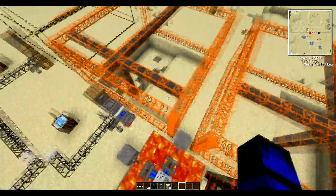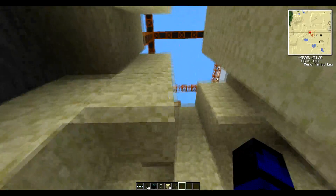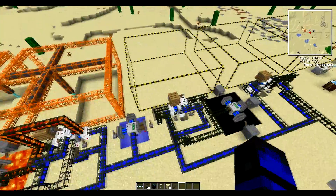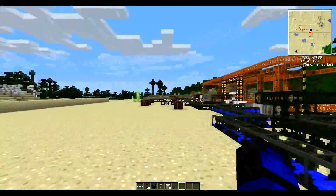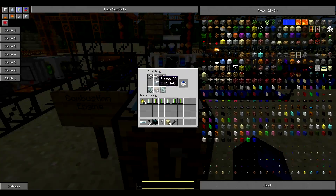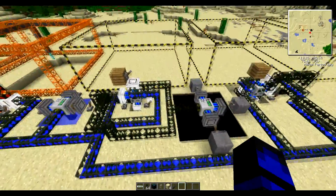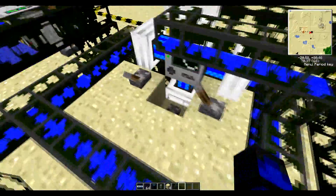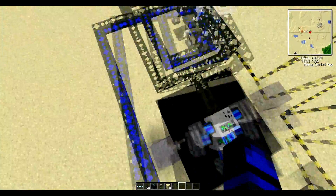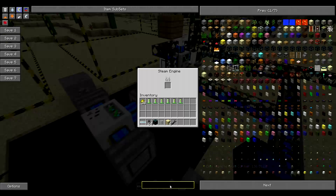Definitely don't use redstone engines. I would recommend steam engines. We've found a ravine — that's going to give an advantage for this one. This one is actually substantially faster. The combustion engine recipe is: six iron ingots, one glass, one piston, and two iron gears — just like the others. It works pretty efficiently.